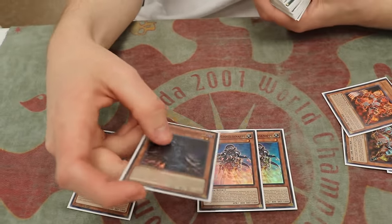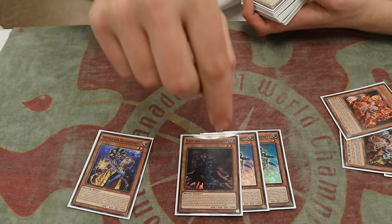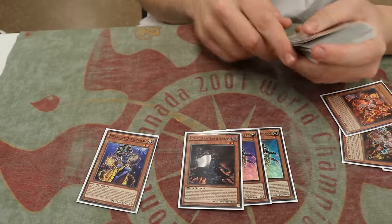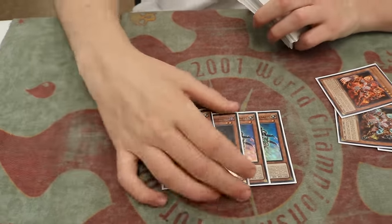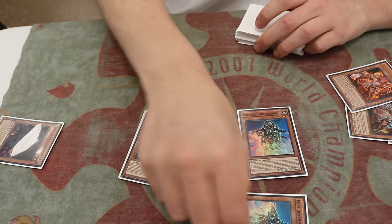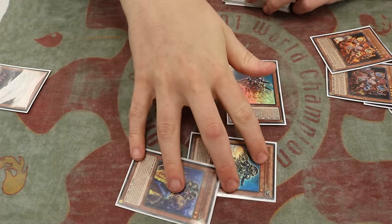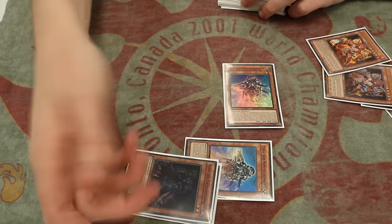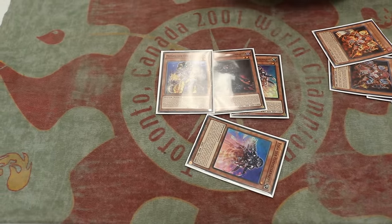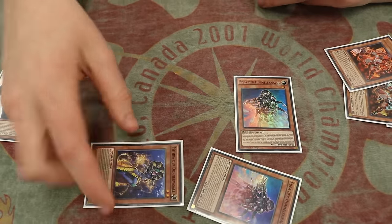Eidos isn't terrible to draw, it's just that if you draw it, the Edeas are dead. And it's only a one-tribute monster, so you need either Domain or Prime to be able to summon Erebus or Aether. Mythra is insane because it's better than the second Eidos - once you use this effect to put Eidos in grave, you can banish to summon it back and then go get Mythra. It's very similar to summoning another Eidos because you get the extra summon either way. But if you draw Mythra it's better to draw than Eidos, because if they Strike the Eidos effect it ends your turn, but if they Strike the Mythra effect, you still have it normal summoned.